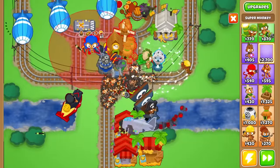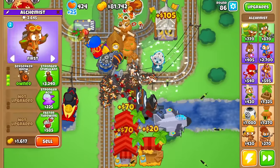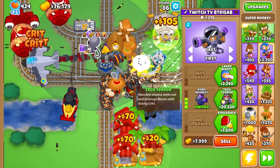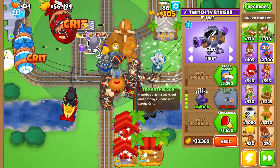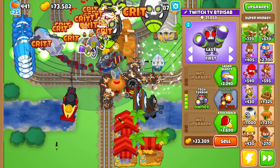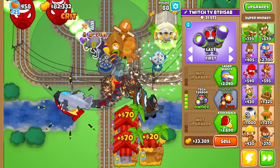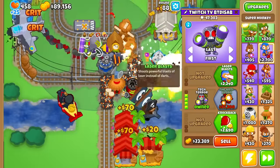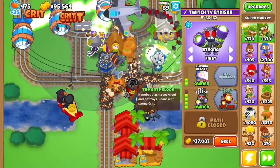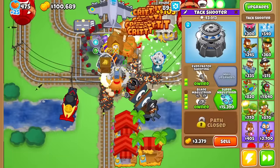How about Robo Monkey into Tech Terror? Let's see — Nanobot Plasma seeks out and destroys Bloons with strong crits. Another homing effect, sounds very fun. It looks similar to how the Dark Champion seeks — random green plasma bolts flying everywhere. This gets my seal of approval. I would assume the subsequent upgrade does the exact same thing.